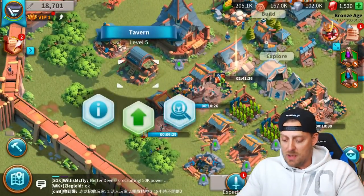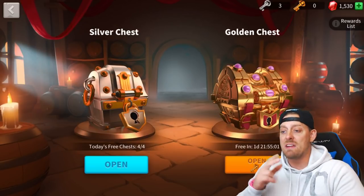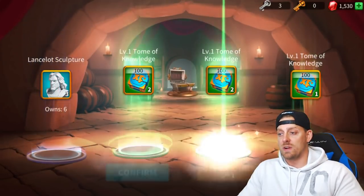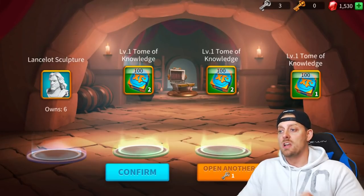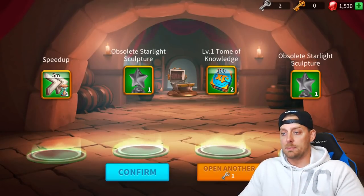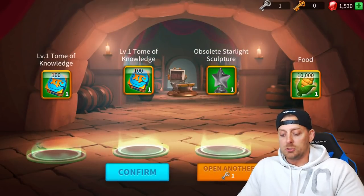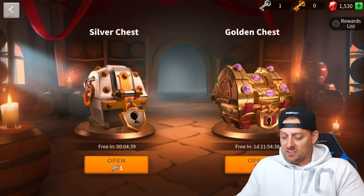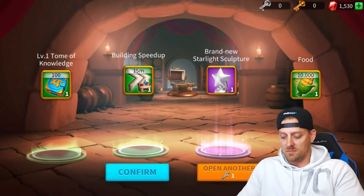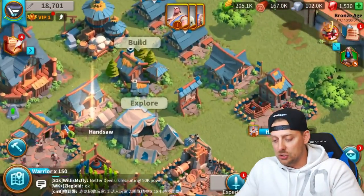Something else I want to do is recruit, which means I have some chests to open. I have no golden keys, but I have three silver. So I'm not going to get any new heroes in this episode, but I'm going to get some loot. It looks like I got my Lancelot sculpture — you got to love those sculptures because they allow you to upgrade your heroes. We have a couple of other obsolete sculptures as well, and an obsolete starlight sculpture. Silver chests won't give you much crazy — just a little bit of stuff you can enjoy along the way.